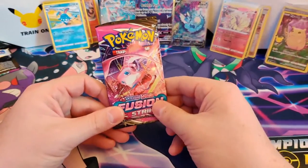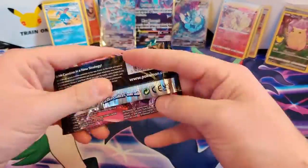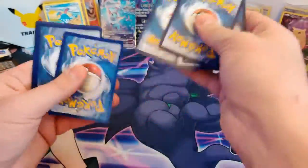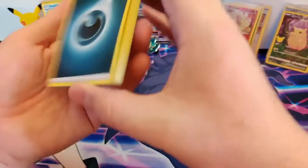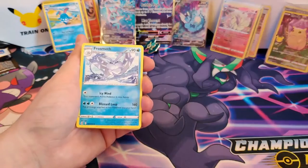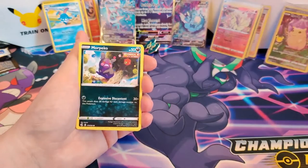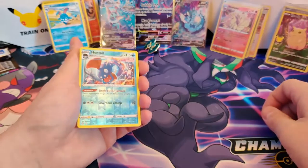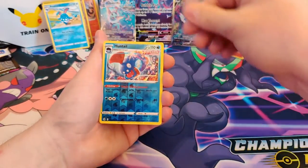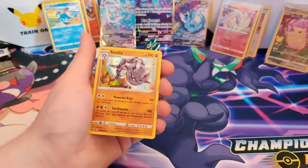Last pack — Mew! Let's go. Starting off — Embrace the Darkness, Scizor, Frosmoth, Ninetales, Torkoal, Indeedee, Raichu, Phlynx, Morpeko, Huntail. Reverse Holo Rare — very nice. And our rare card is... Hey! That's pretty good. Hello — nice!